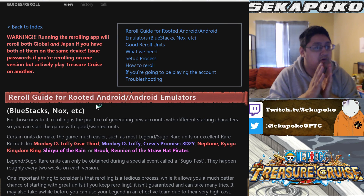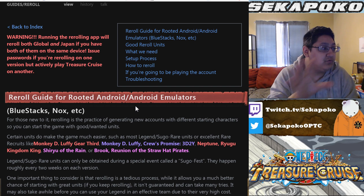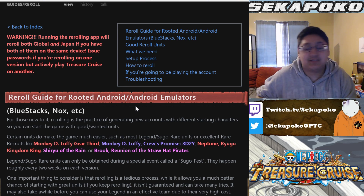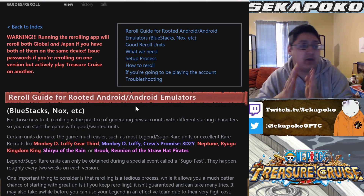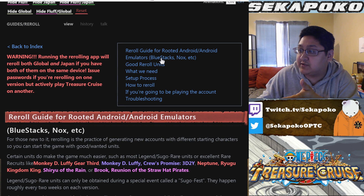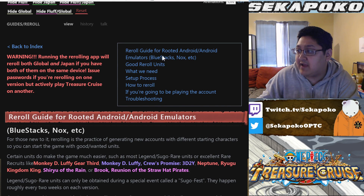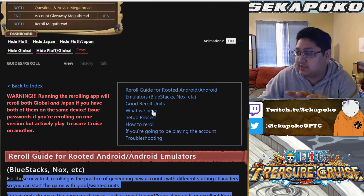If you've never been here before, there is the One Piece Treasure Cruise subreddit, and there's actually a guide that helps you for rerolling — it's a perfect guide for newer players and gives you an explanation of what to do. If you want the link, it's going to be in the description below, just like all the links for everything we're talking about today. The nice thing is there are good emulators listed there — BlueStacks, Nox, etc. — and these go over everything we need. You can download it through a root and emulator setup.